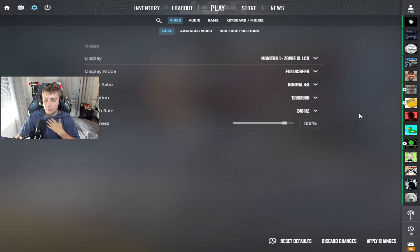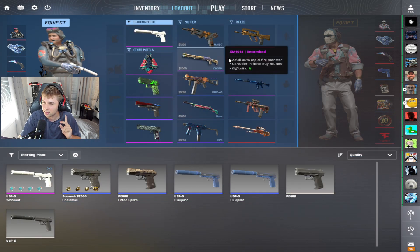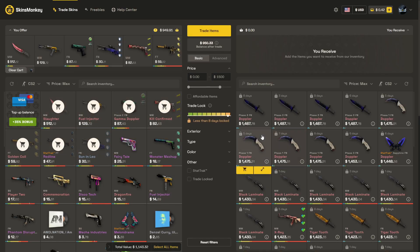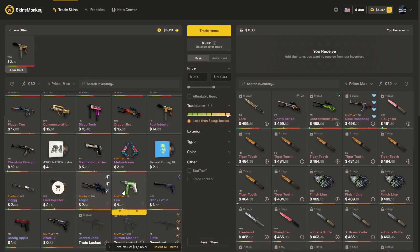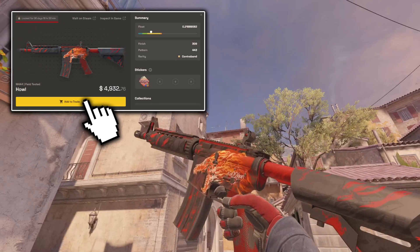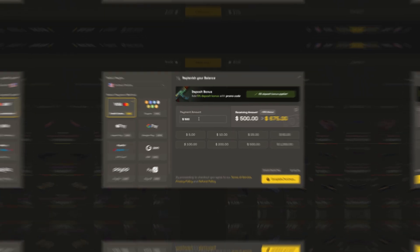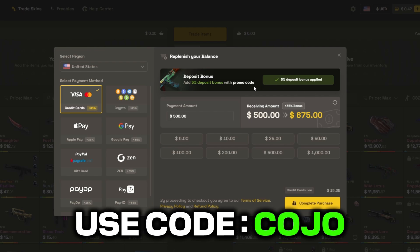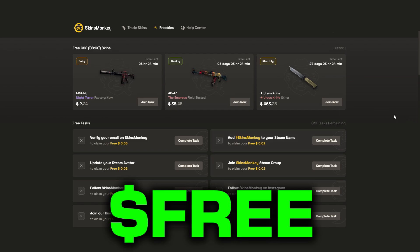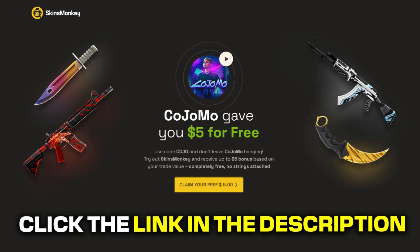I run my brightness on 120%. Now, before I show you the rest of my settings, I have to show you how to get the best inventory possible. Thank you to the sponsor of today's video, Skins Monkey. They are one of the greatest and easiest to use CS2 trading sites out there. You can swap out skins you don't like for new ones. Even trade-locked skins can be secured by adding them to your backpack. You can buy skins cheaper with a 35% deposit bonus using my code COJO, plus a free skin in the freebie section and a $5 bonus from the link in the description.